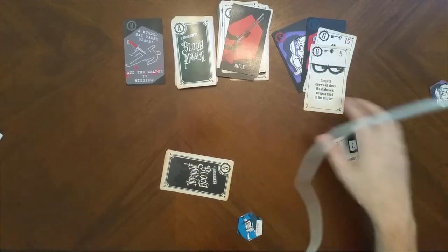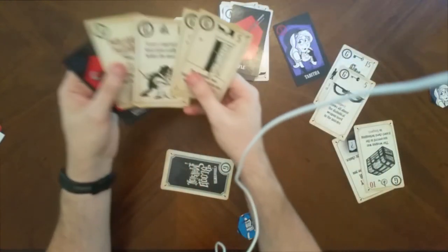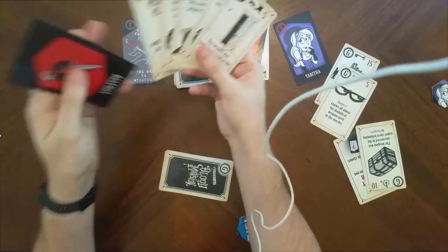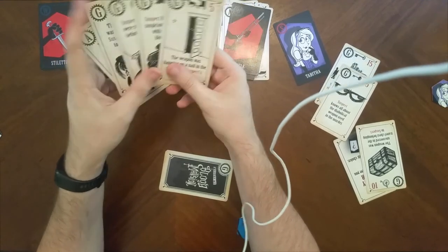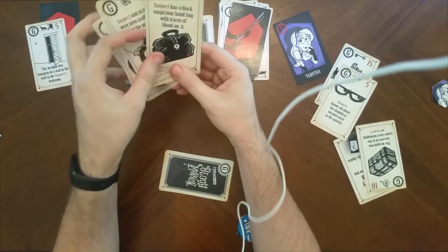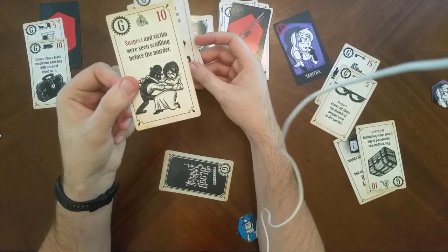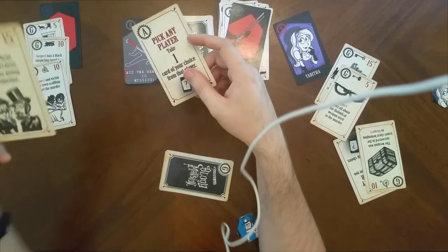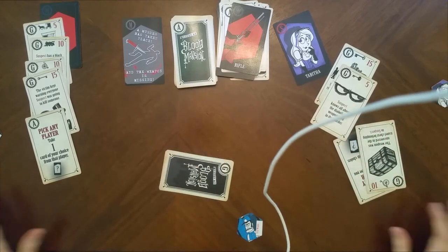In an alternative scenario, if Lady Blood had drawn the weapon card on her turn when she already had everything she needed, she could have accused Tabitha. She'd read the narrative: Tabitha had that weapon hanging on a nail in her bedroom, had a black suspicious handbag with traces of blood, was seen scuffling with the victim before the murder, and the victim kept warning everyone that she was going to kill someone.